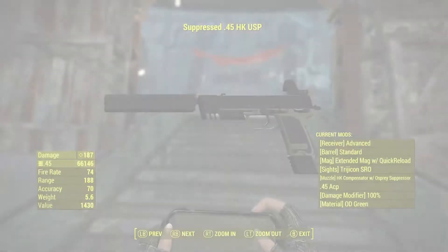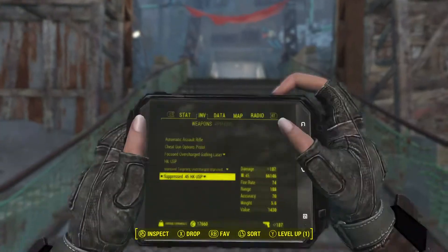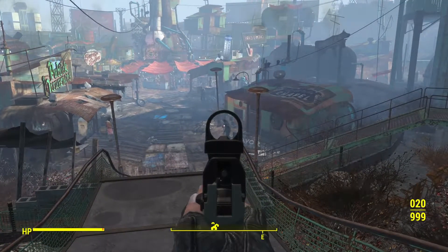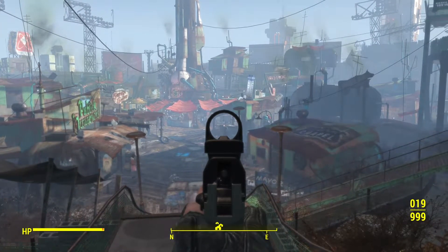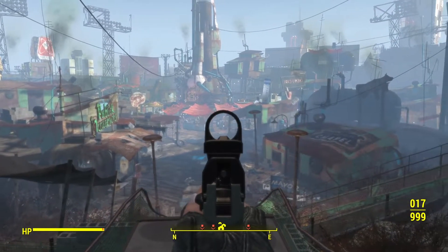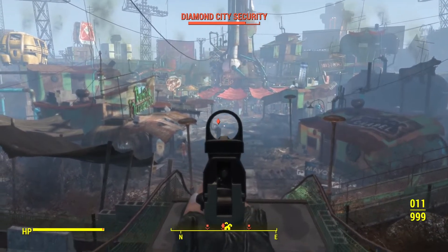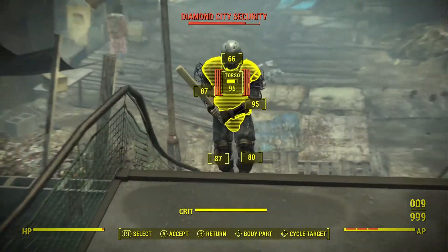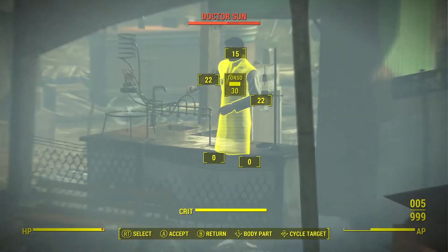This is the suppressed .45 caliber — does a lot more damage. Going first person again. How quiet is it going to be? Oh, that was pretty good and it was quiet — we popped a few heads. Got a few of them awake now, they're stirred up wondering what's going on. It is pretty quiet. Oh, we got him — it is definitely a more powerful version of the weapon.